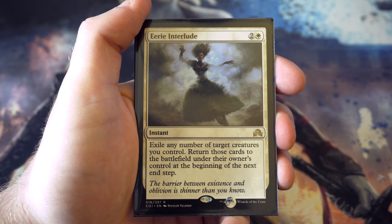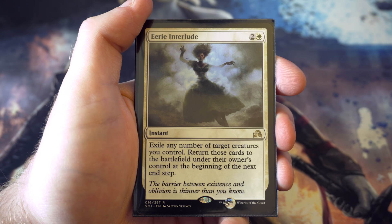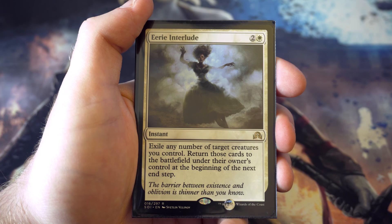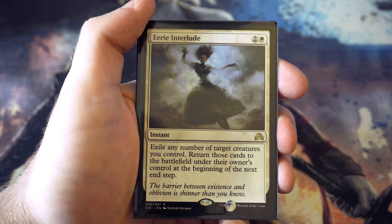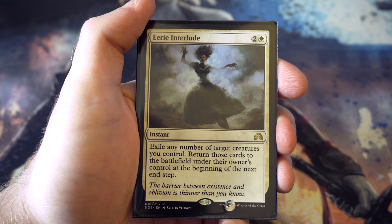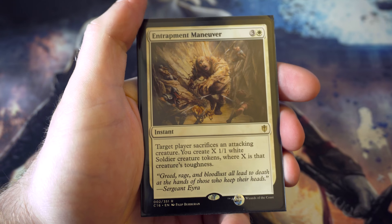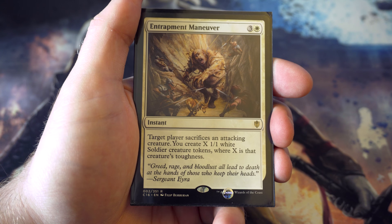Eerie Interlude from Shadows over Innistrad - you get to exile any number of target creatures you control and return them to the battlefield at the beginning of the end step. This can save your creatures if your opponent decides to board wipe, or if you have lots of enter the battlefield effects, flickering all of them may be really useful. I do like that.